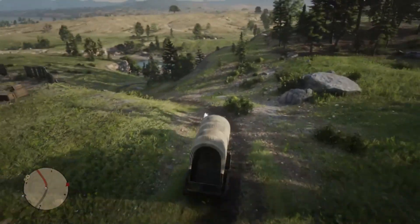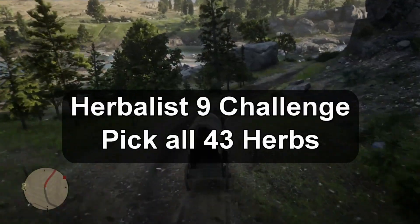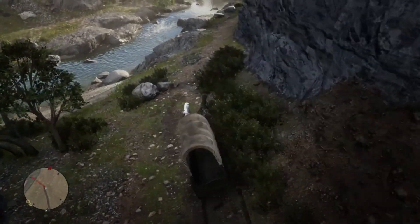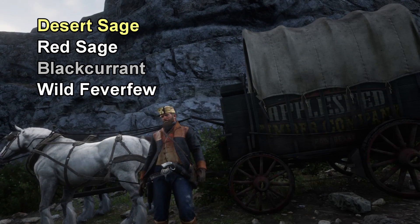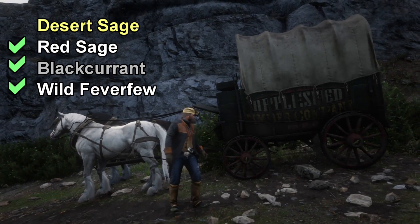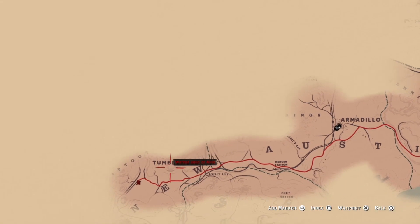Here we are with our apple seed timber wagon on our way to New Austin to try to complete the Herbalist 9 challenge, which is to pick all 43 herbs. There are four herbs you can only pick in New Austin. We already have the red sage, black currant, and wild feverfew, and the desert sage will be the last of those four and the last of the 43.